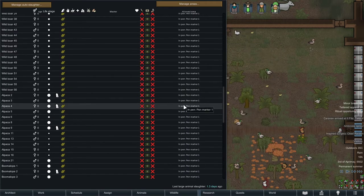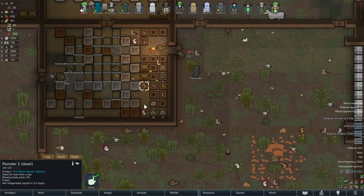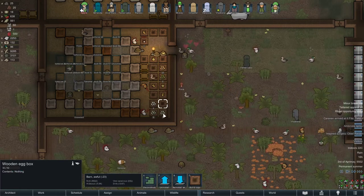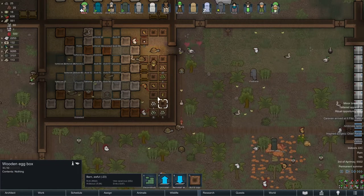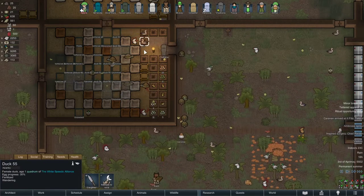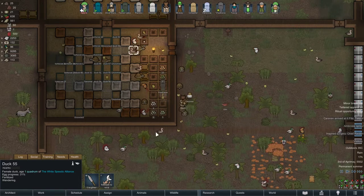So three roosters — they're getting jiggy with it, you know what I'm saying. Anyway, every egg box can have up to 25 eggs, and after that what happens is the female chickens will go to another egg box in order to lay eggs. Also, every time they lay eggs, they can only lay one egg at a time, every time they reach 100%.